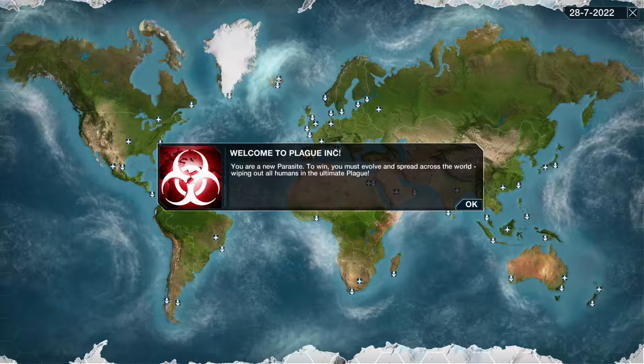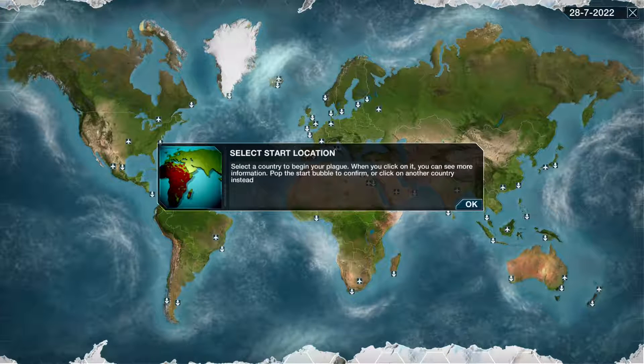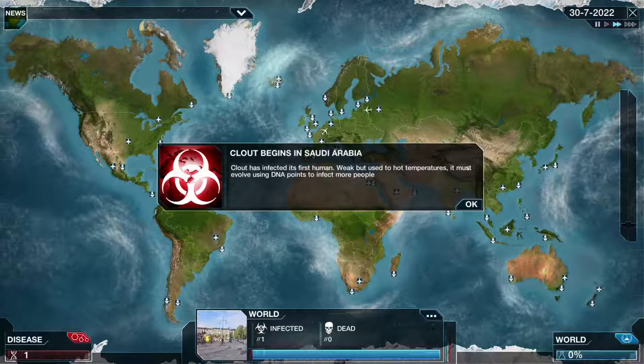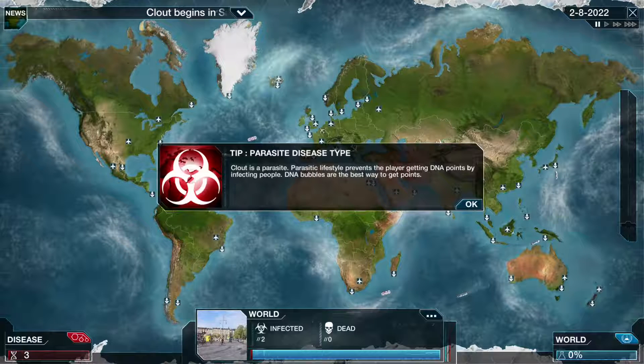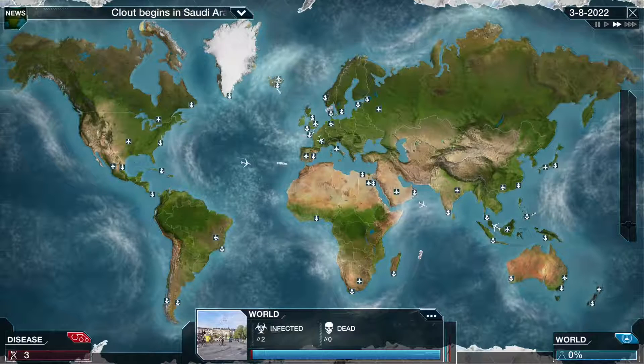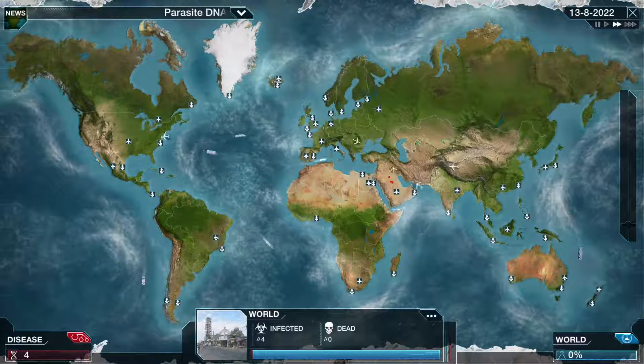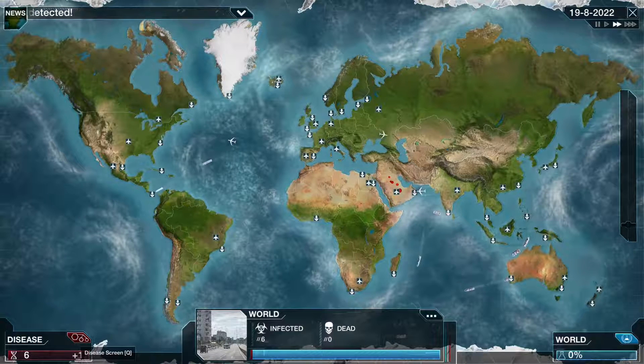Ionized Helix - bonus DNA when devolving. Okay, what is this parasite gonna be? Clout! Clout is a good parasite to have. We'll see if Clout takes down the world. I'm so funny guys. Begins in Saudi Arabia. Parasite - parasitic lifestyle prevents the player getting DNA bonuses or points by infecting people. DNA bubbles are the best way to get points. Mind the chair - I swear if I get anywhere, one of my catchphrases is just gonna be 'mind the chair' because I have this goofy squeaky chair.